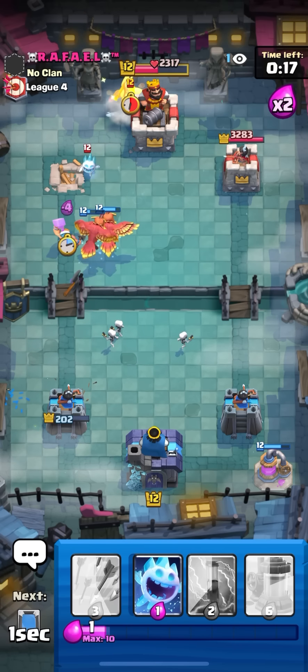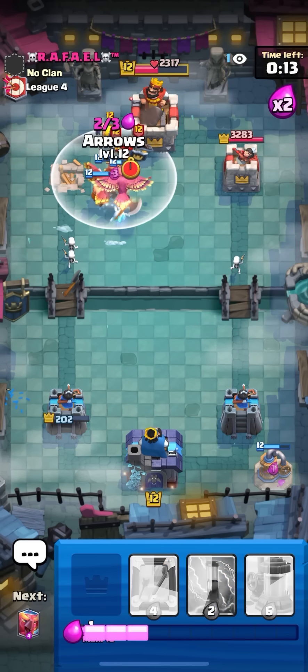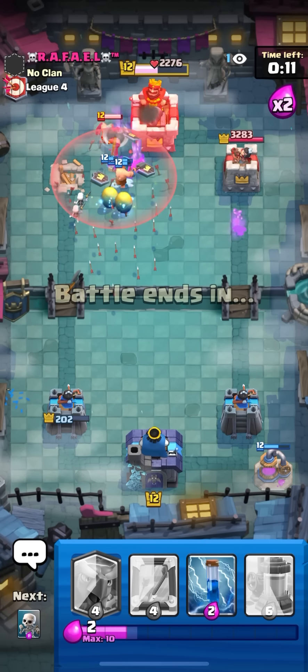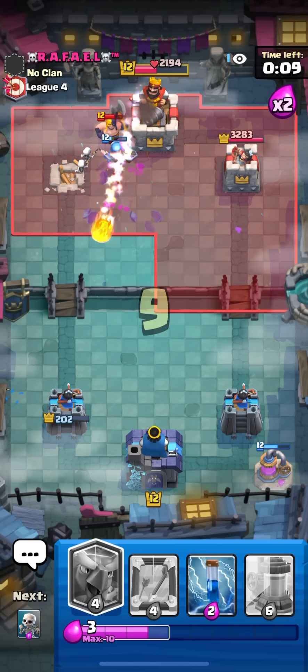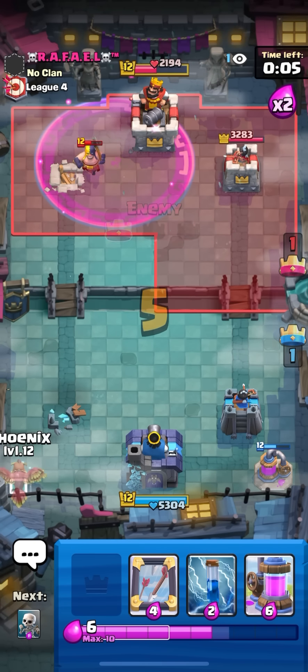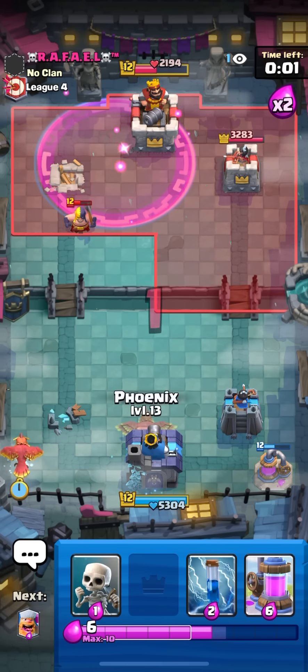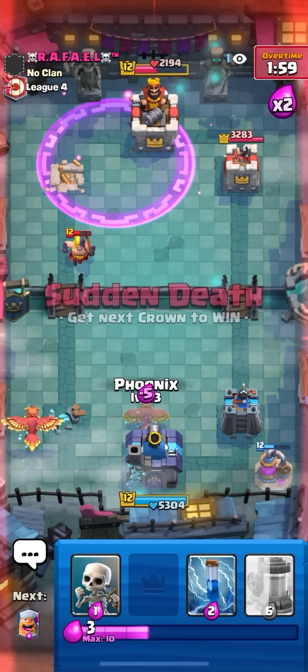Phoenix here - gonna pull this back to let the hog go in front. Lumberjack here to let the hog go in front again. High spirit and hopefully the hog dies - got two hits. Not good at all but just gonna phoenix here. He's back to a new XC - I'm pretty sure so I'm gonna go lumberjack, go ice spirit, go for arrows. All my eggs are gonna die to the XC.